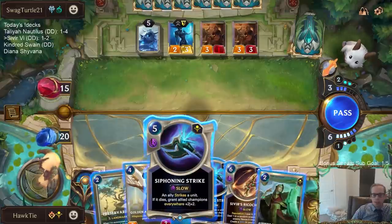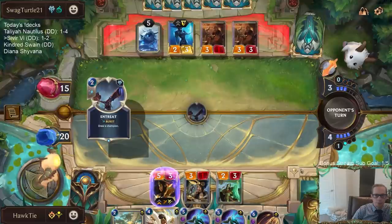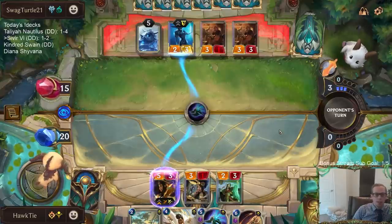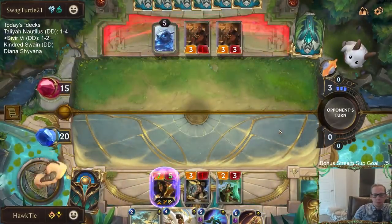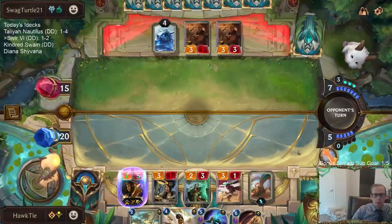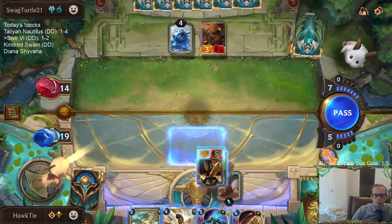I don't think they're stopping Siphoning Strike at just 5 mana — I still have 2 mana left. They can have Trollchant to save it — I was thinking of ways to kill the Sivir but they have protection for Lissandra. Is Lissandra dead? They would want to play Trundle this turn, and by playing this it makes it worse for them to play Trundle.